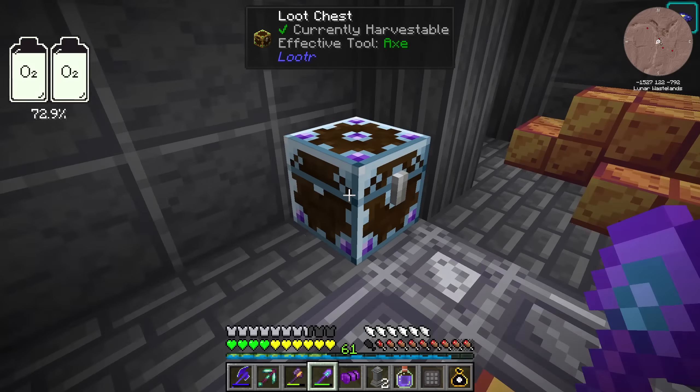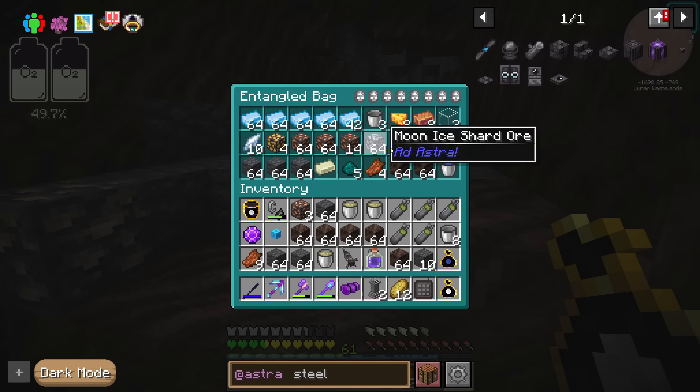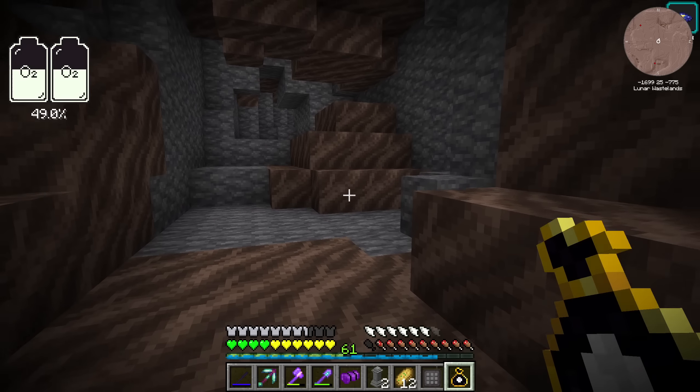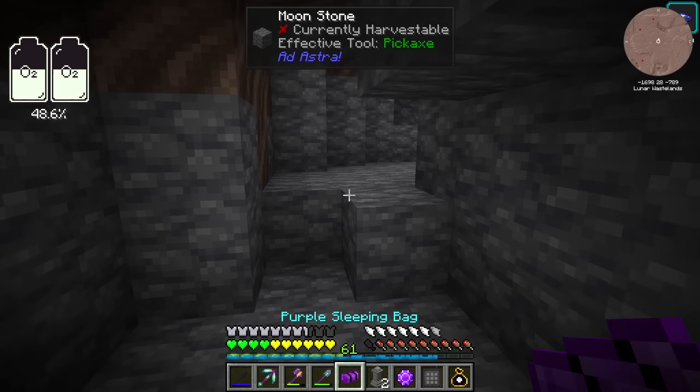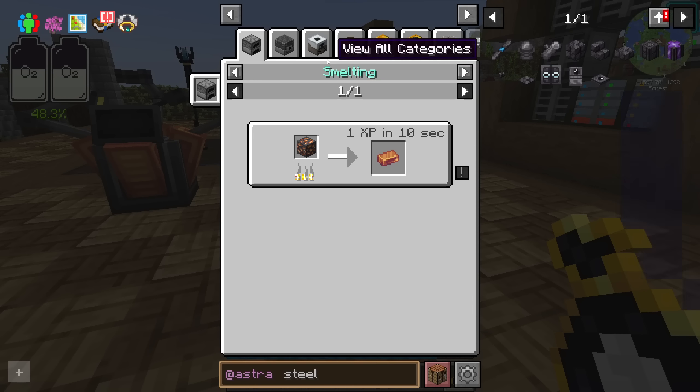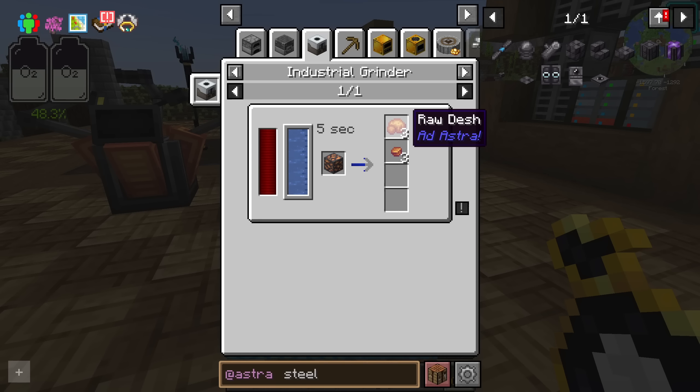A bit more desh — I would say that's a decent supply. The base itself is not chunk loaded, but our ore processing is chunk loaded for some reason. Even so, I do have a waypoint here. We can sleep here. Now that we have desh, how do we process it to get the best yield?